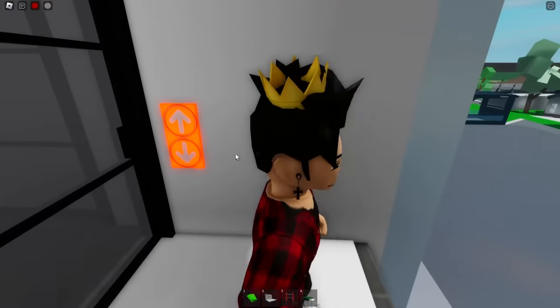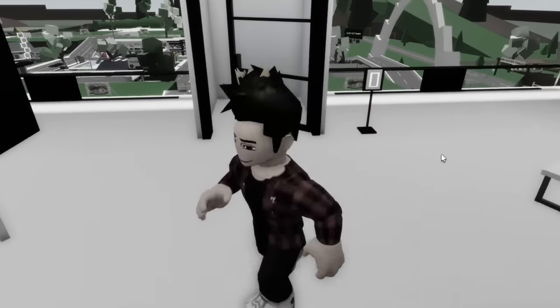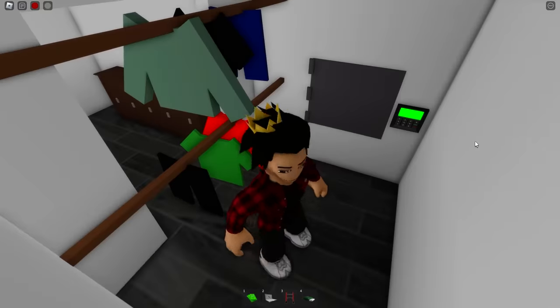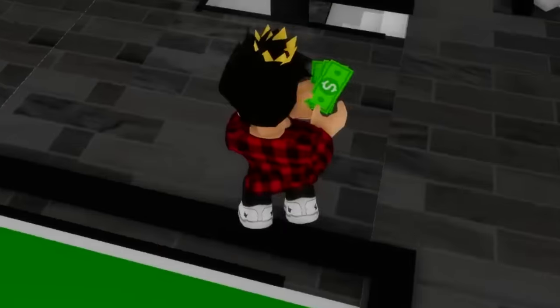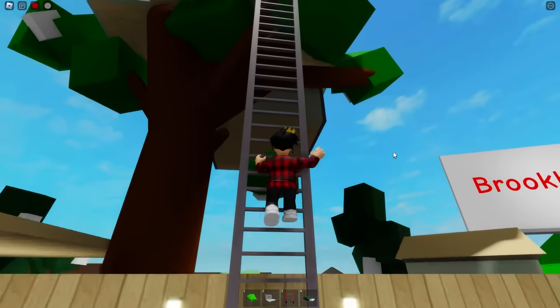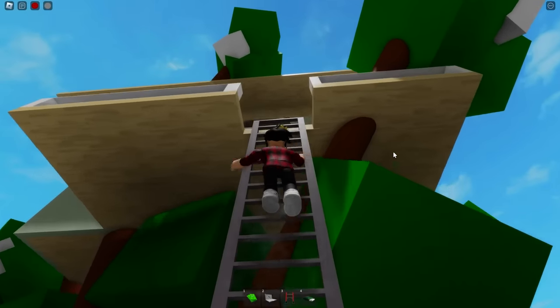We just gotta go up the elevator. Not much on this floor — we just gotta find our closet and it'll be right here. I gotta find a better way to hide my money from myself. Our next one is in this lovely treehouse; we gotta climb this whole ladder.